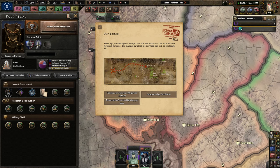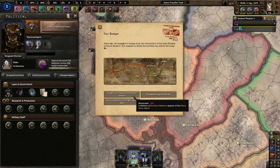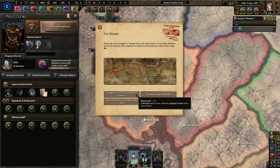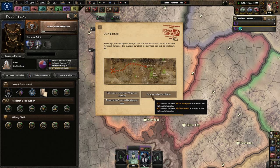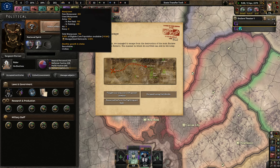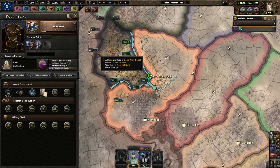Years ago we managed to escape from the destruction of the main Enclave forces at Navarro. The manner in which we survived can still be felt today. We have options: a fodder way out with power armor, escape using Vertibirds, or deserted before the fighting got bad. I really like getting three more divisions, but I don't have 500 manpower to spare. A lot of extra manpower sounds really nice, seeing as our country only has 14,000 — so we'll go with that. Negative political power is so much better than negative manpower.